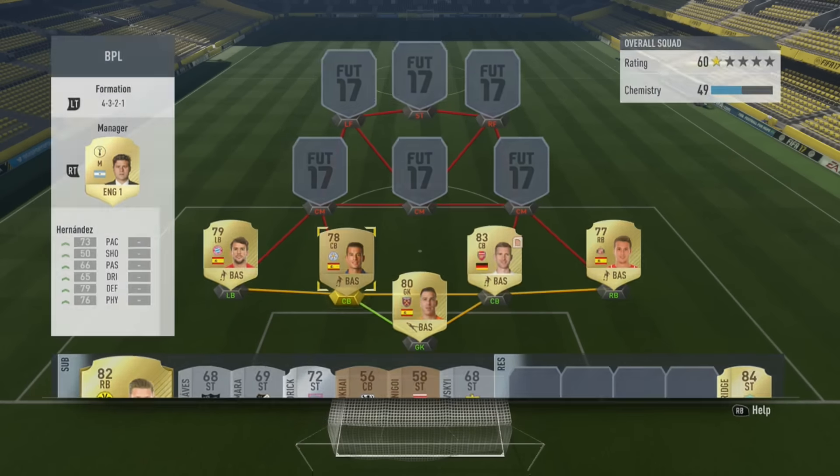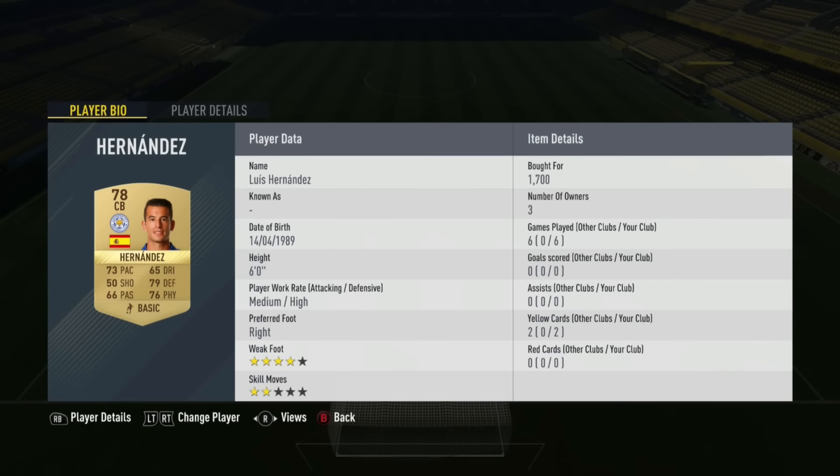The left centre back is Luis Hernandez from Leicester City. Four star weak foot, medium-high work rates, he's only six foot but he's got a bit of pace. I thought I'd put someone with a bit of pace there with Mertsacker having only 27, and they work as a really decent partnership. He cost me 1,700 coins mainly because he's from Leicester and he's Spanish and he's in the BPL, but he actually wasn't bad at all. He played really well and next to Mertsacker they were the perfect centre back partnership.